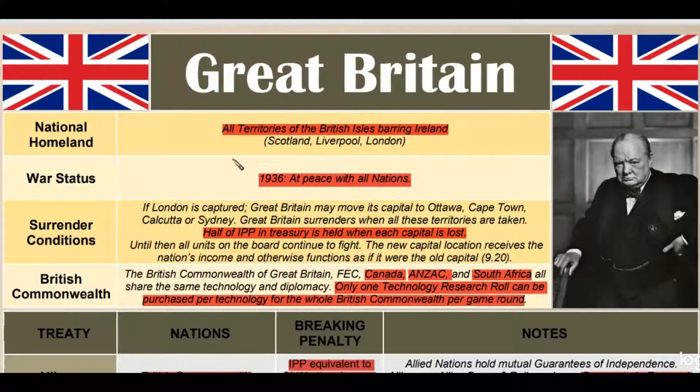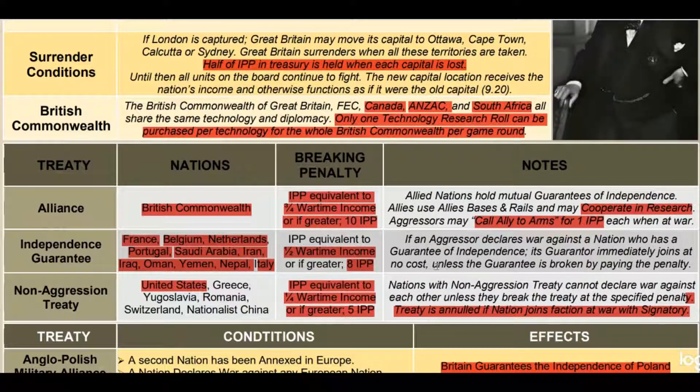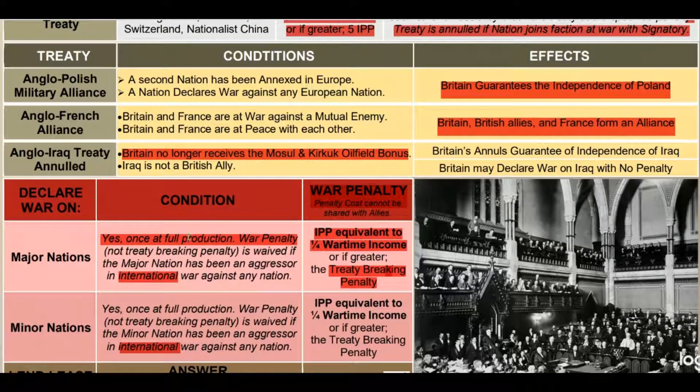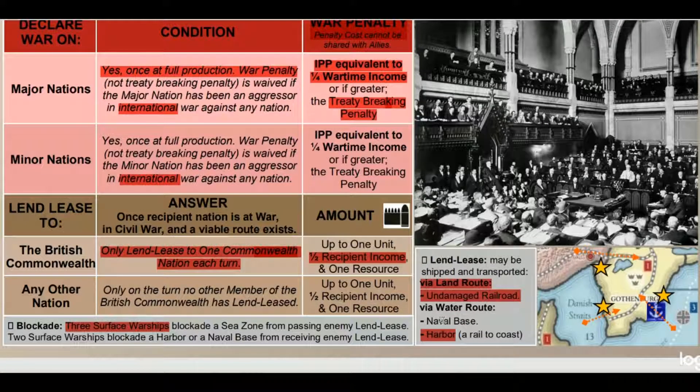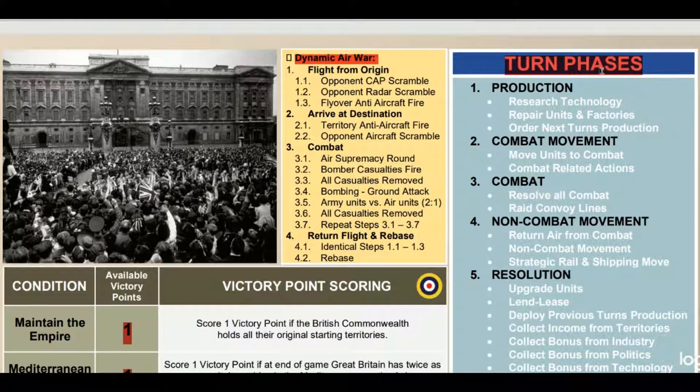Let's do a quick overview of the pages. Page one dealt with the home front, alliances, the cost of breaking alliances, an event system for creating alliances, and sequences of events like getting Italy from the Stresa Front into the Axis camp. It also covers how to declare war and the penalties, as well as lend-lease - how to lend-lease, how to block it, how it moves around the map.